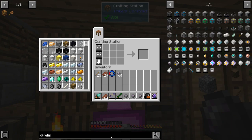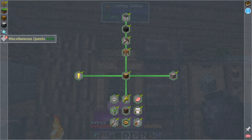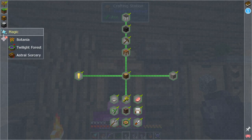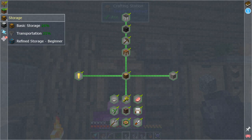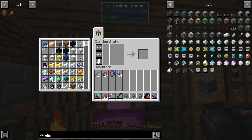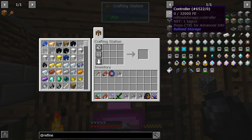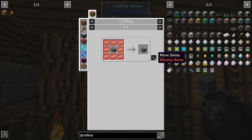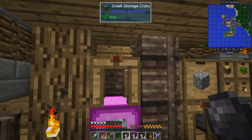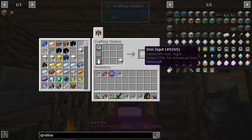Let's look up Refined Storage in JEI. Under magic, miscellaneous — Refined Storage — there it is. So let's make a controller. We're going to need to make a bunch of quartz enriched iron; that's this mod's core building material.